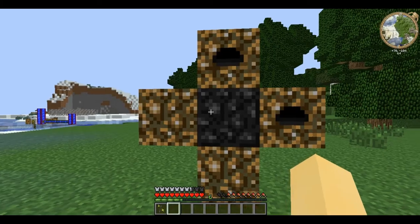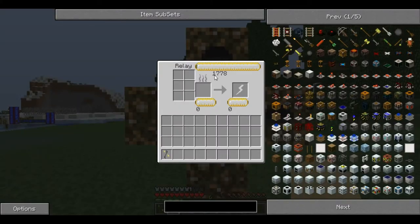When you have arranged it so that you can access the relay, you can open it up and see that it is quickly filling up with free EMC. You can then place a Klein star in the right hand slot to fill it quickly.